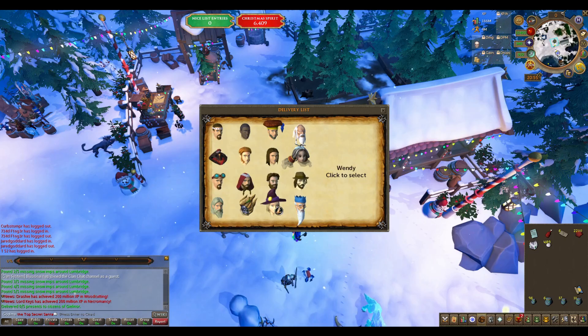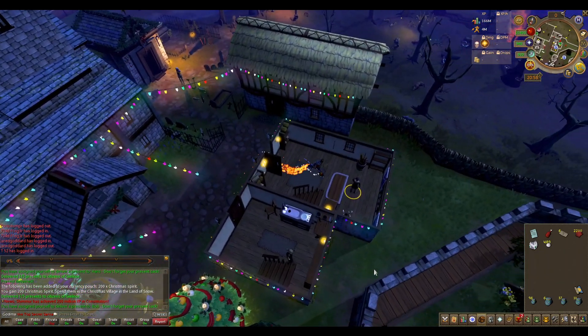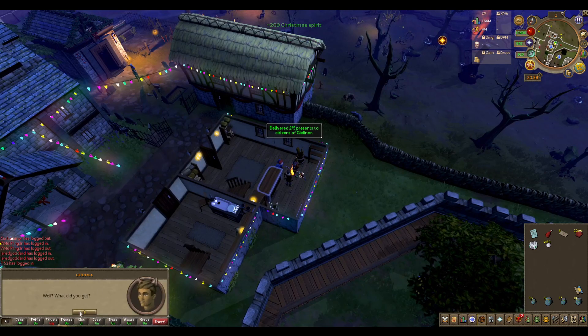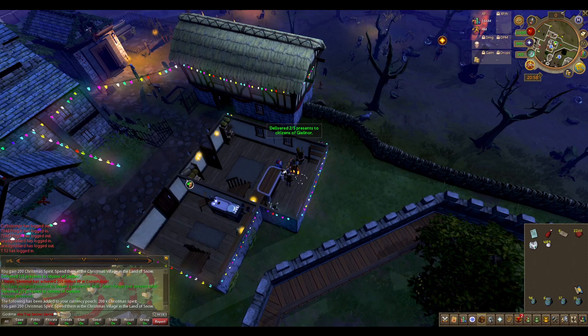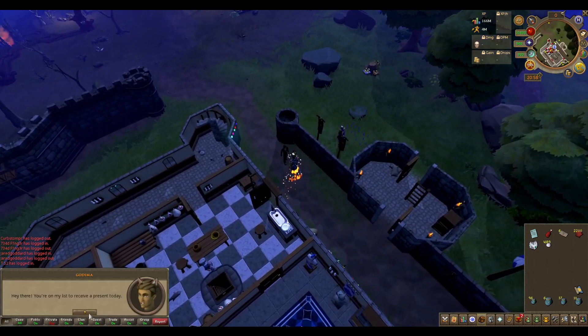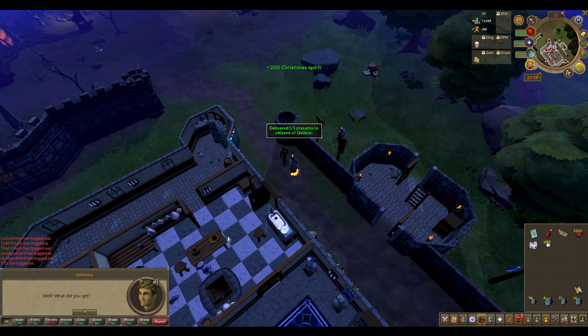I first chose to go to Lumbridge and deliver presents to Bob and Hans. Bob is inside his axe shop just south from the gate outside the castle wall. Hans is found inside the walls but outside the castle by the west wall.